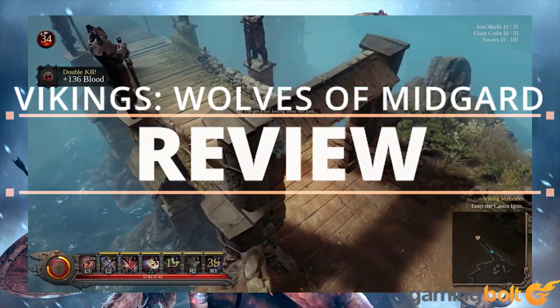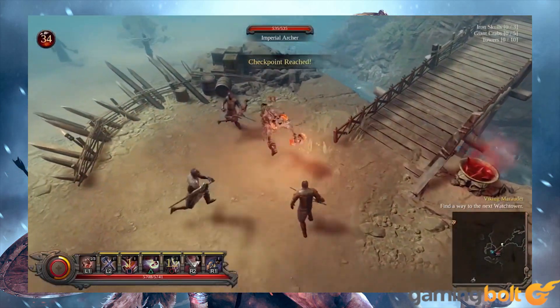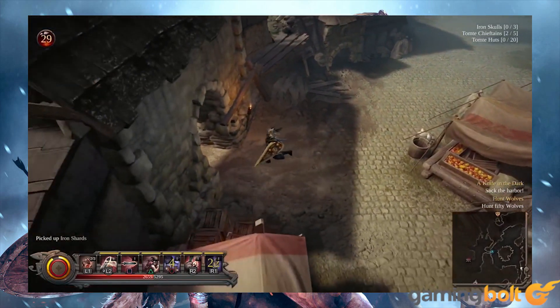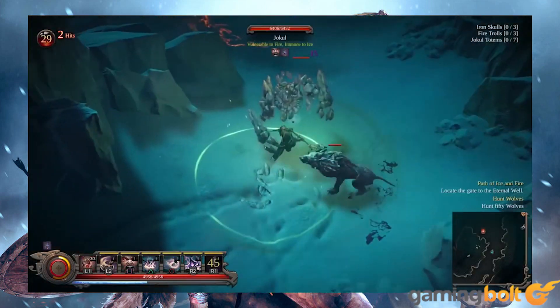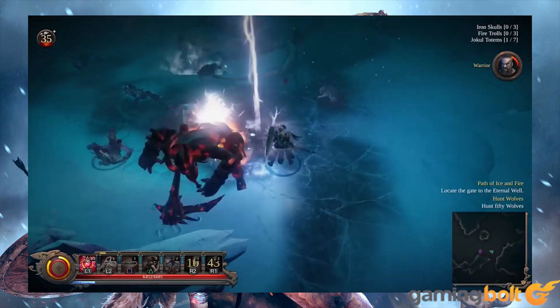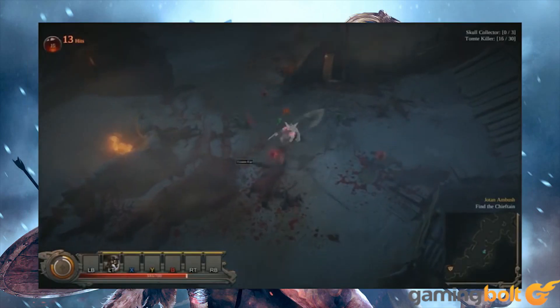In Vikings: Wolves of Midgard, players take on the mantle of Chieftain and lead the Ulfung, a clan of outcast Vikings looked down upon by all other clans. From this most unlikely of beginnings, he'll conquer the other clans, fend off invasion from the nations to the south, and fight to save the nine worlds from impending doom at the hands of the giant Grimnir.